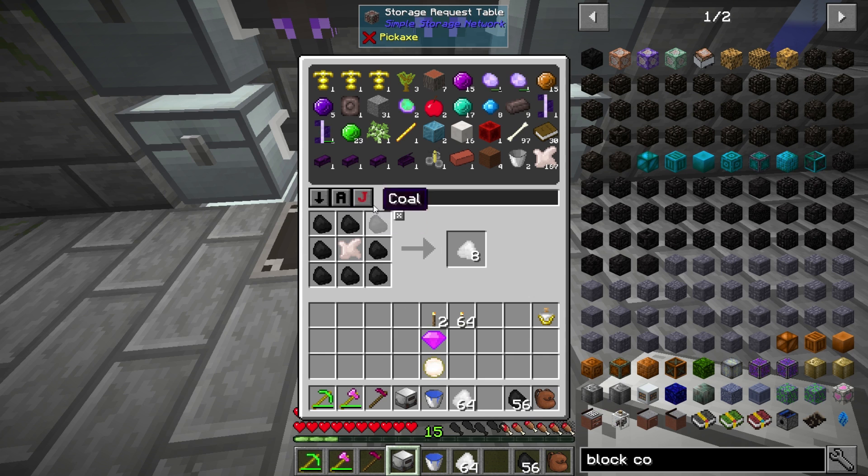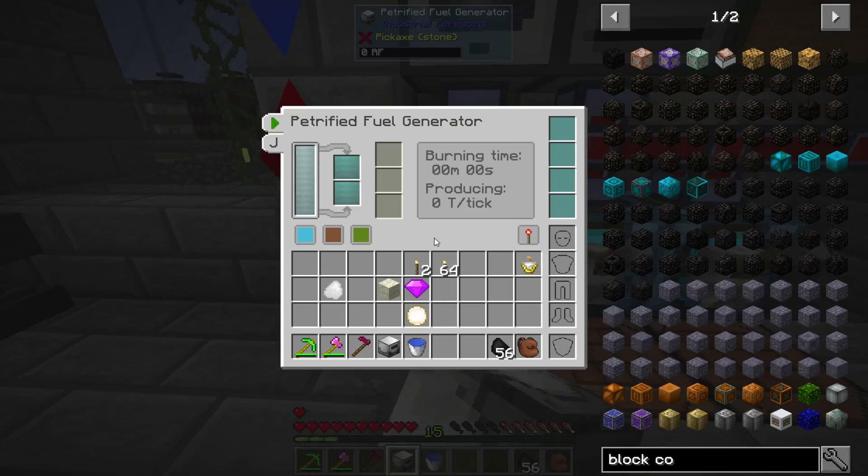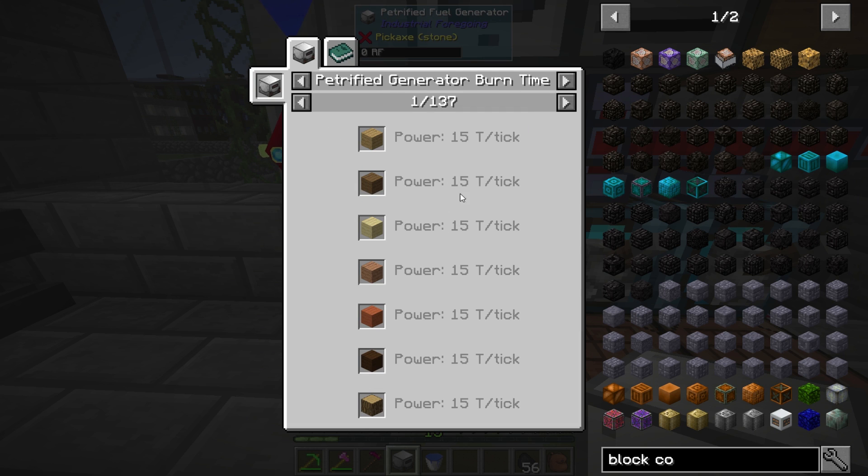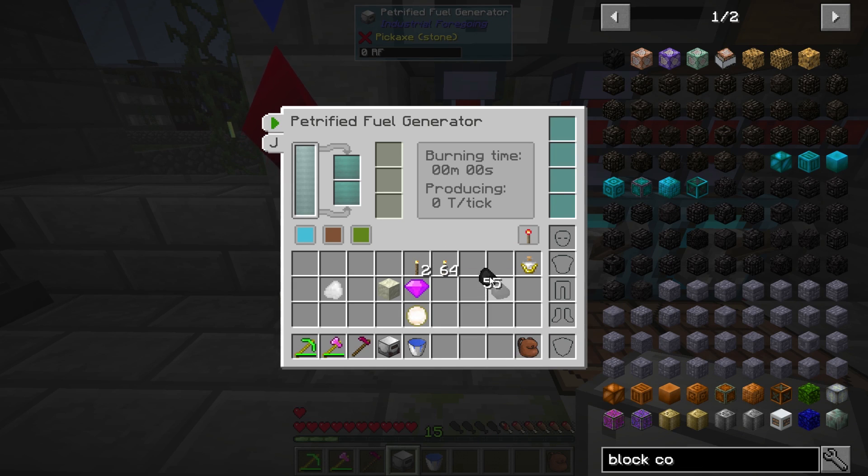Let's make a stack of it really quick, and I want to make one block just to show you how silly this is. This machine just takes burnable fuels and makes power. You can see here 15 RF/tick for a piece of oak plank, and coal gives it 80 RF/tick. This is going to give it 320, and the chaos coal block gives 3,200 RF/tick - it burns for 50 seconds and that's pretty silly.